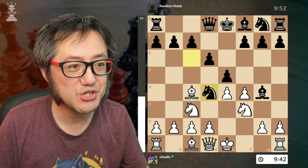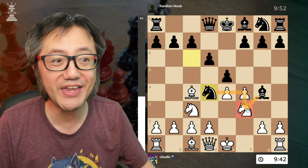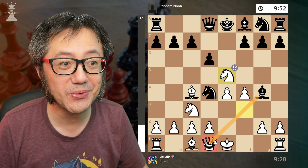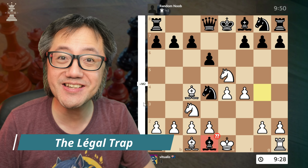Their knight moves forward, trying to double-team my knight. I give it a little think and capture their e-pawn — as if to say 'oh no, my queen!' I've hung my queen. Black couldn't resist and captures the queen — blunder. Mate in two.